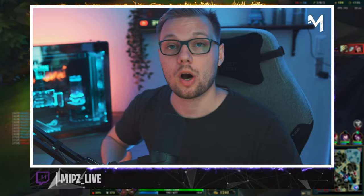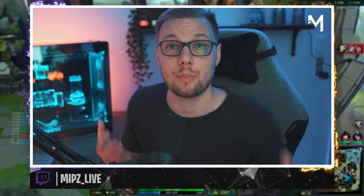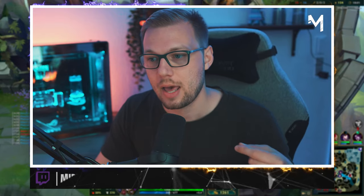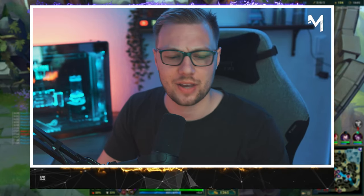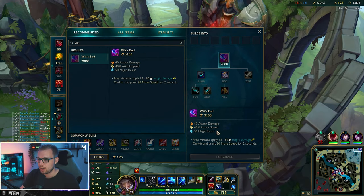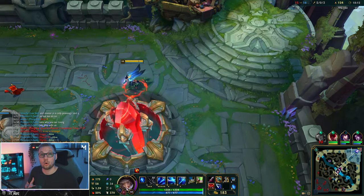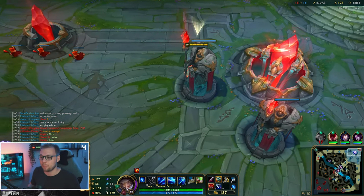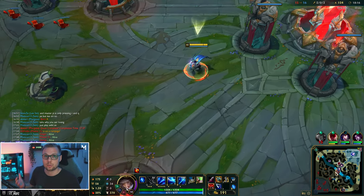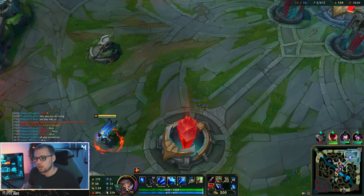So now we're officially moving into what we call the mid game. This basically means the bot tower is down and we're starting to go into this phase where we're fighting for general objectives around the map — Drakes, Rift Herald, Baron — and grouping up for objectives is more common. For these objectives, you generally want to be sitting mid lane and you want to be telling your support to come with you.